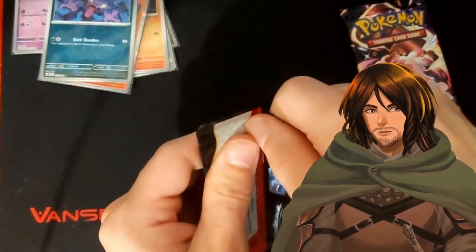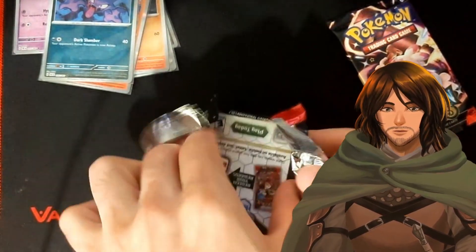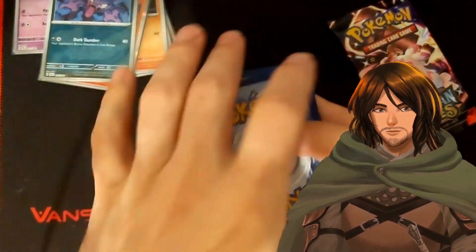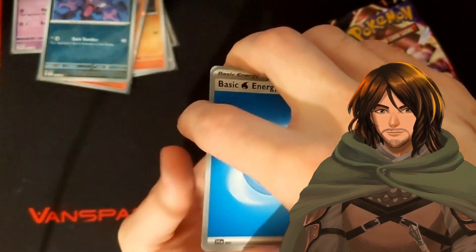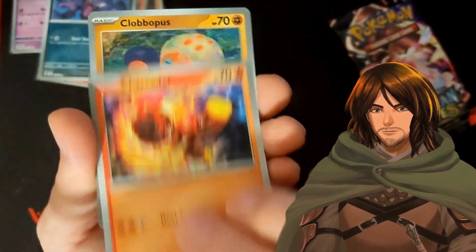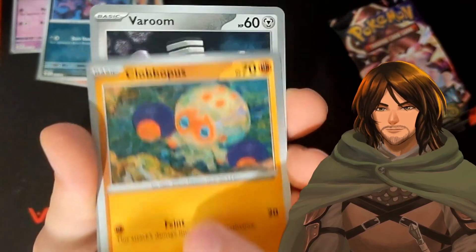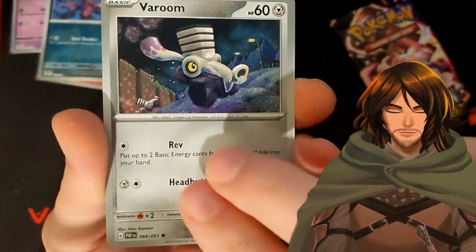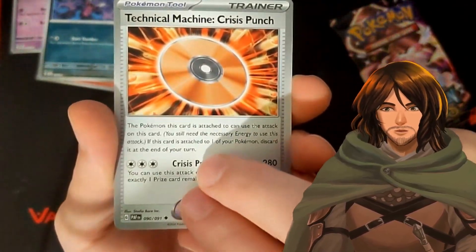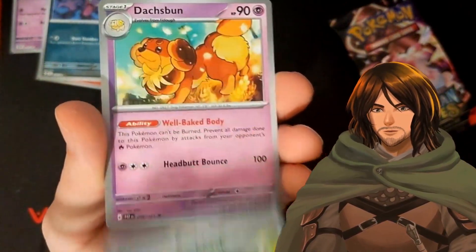Pack four, and we're on to the little booster box — first time for this tin, and first time for the booster box because I finally found a store that had them in stock. Water energy. We have the little chonky boy, we have the Charcadet, a Clobopus — he looks sad. The regular Room. We have a Technical Machine — I'm going to call it Blu-ray, I'm going to call it Backpack, Dash button.